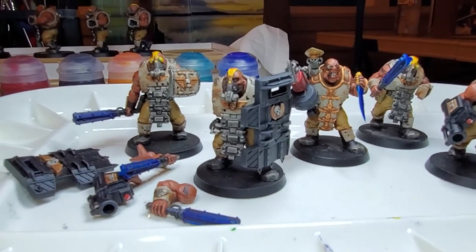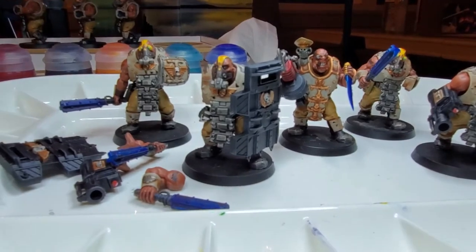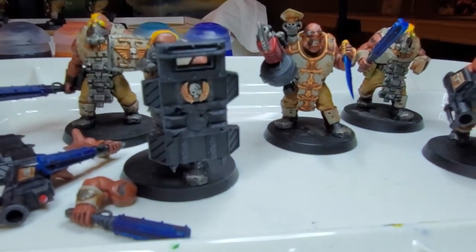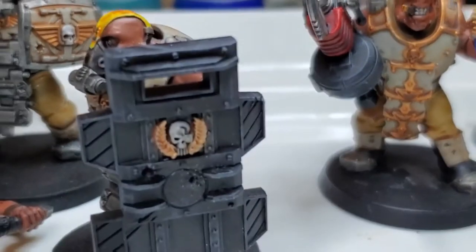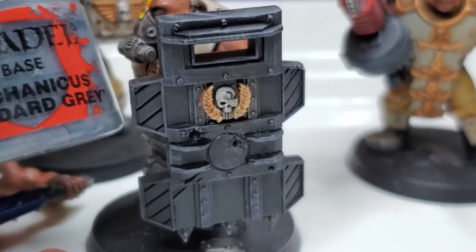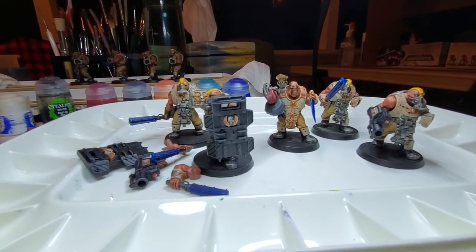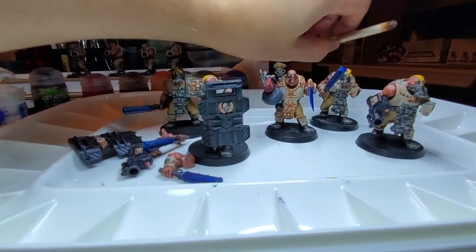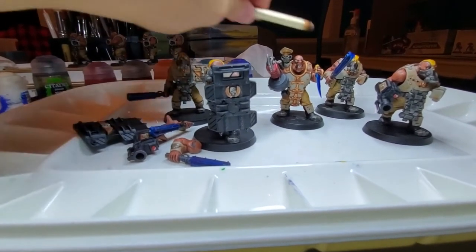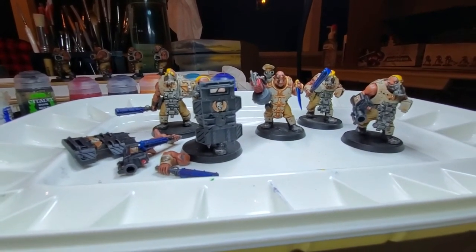The next part is all the detail work — that's kind of the fun stuff. For the legs and shields, all I did was a simple dry brush of Mechanicus Standard Grey. I highly suggest getting a significant other's unused or unwanted makeup brushes for dry brushing, because that has completely changed my dry brush game and made it so much easier.